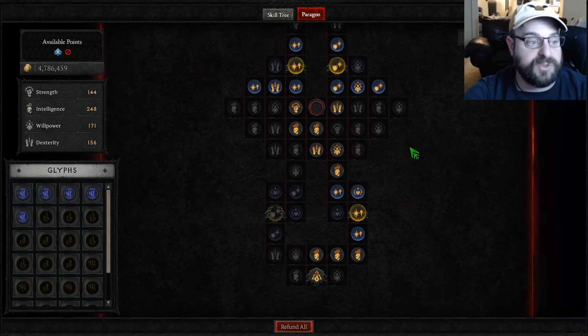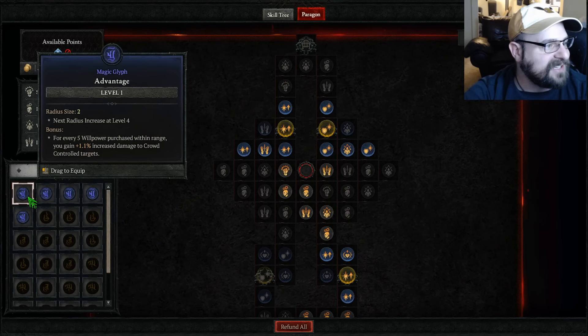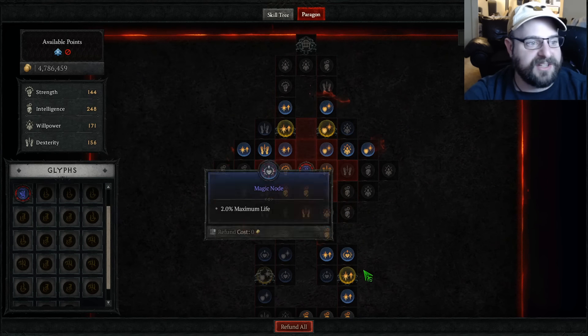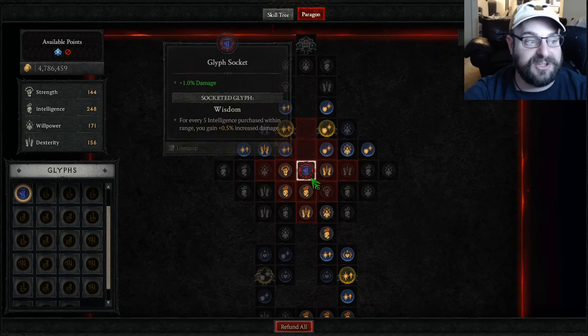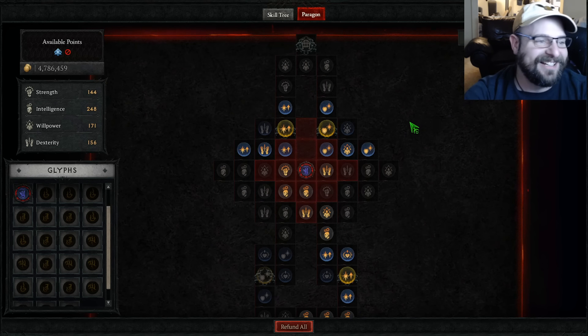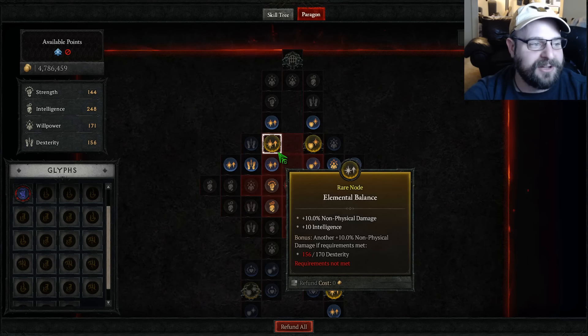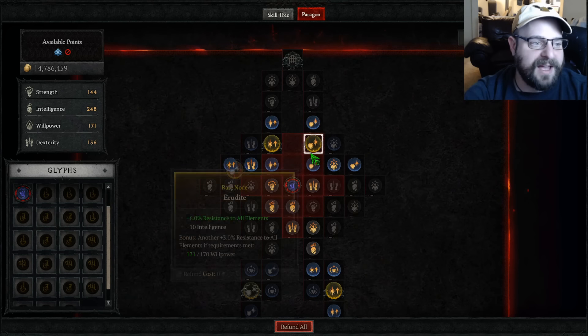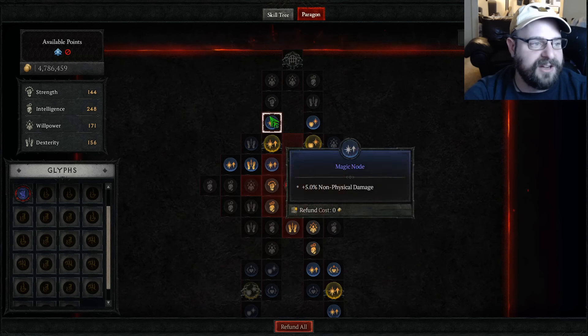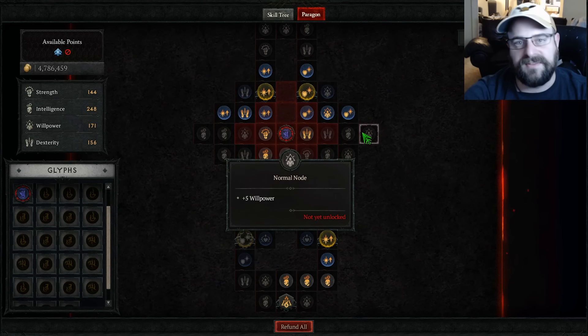For the paragon board, since I actually had the 25 points — I don't have a single rare glyph yet, I do have these magic glyphs, which is what magic glyphs are useful for. I just did this L formation with the rare nodes just to get my resist all and non-physical damage — just a good power boost here. Nothing too fancy.